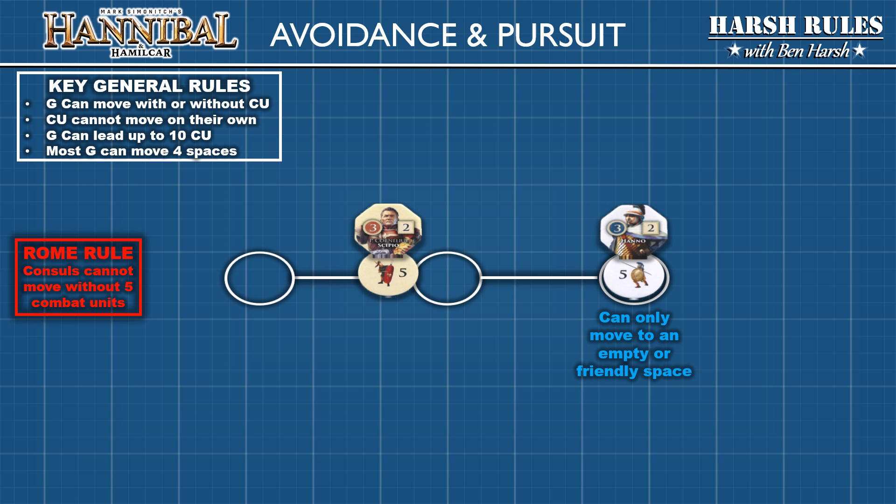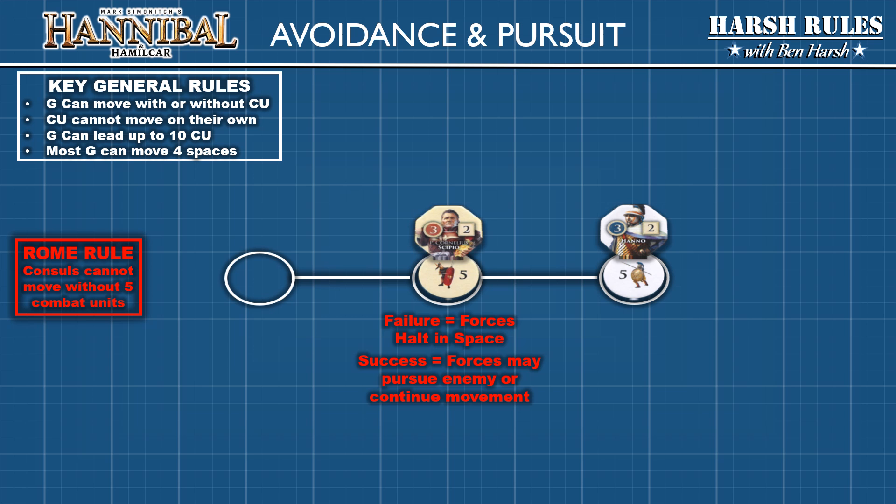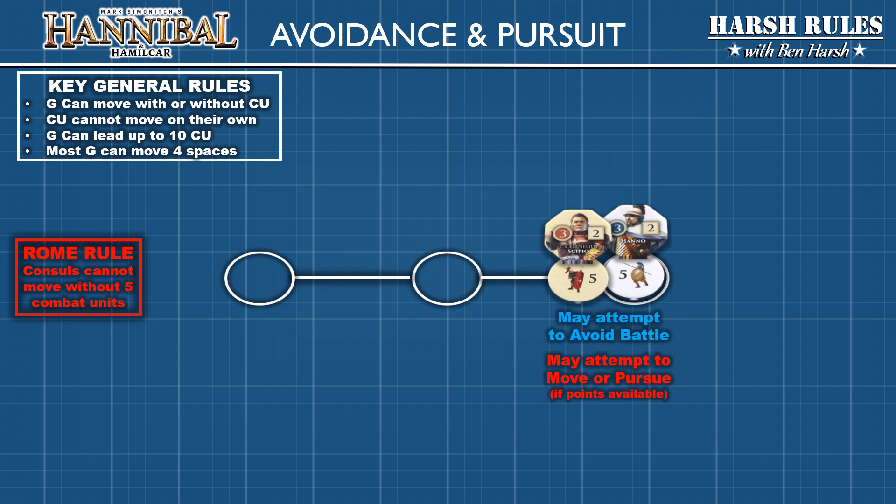Successfully avoiding a battle has movement limitations — the avoiding general can only move to an empty or friendly space. The active player's general must also roll a classic die against their battle rating. If they fail they remain in the space; if they succeed and have movement points remaining, they may pursue or continue along their original route. When the active general pursues to a new space, the fleeing general can attempt to avoid battle again. This cycle continues until the avoiding general fails their roll, runs out of movement points, or is finally forced into combat.